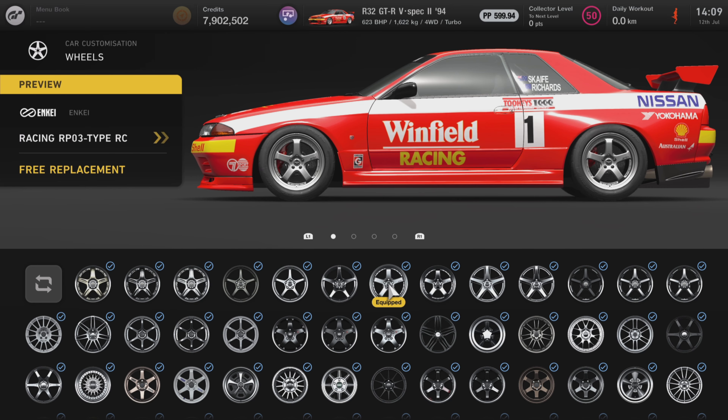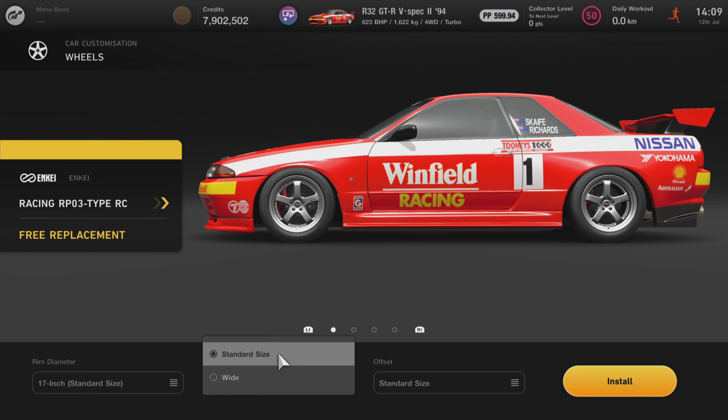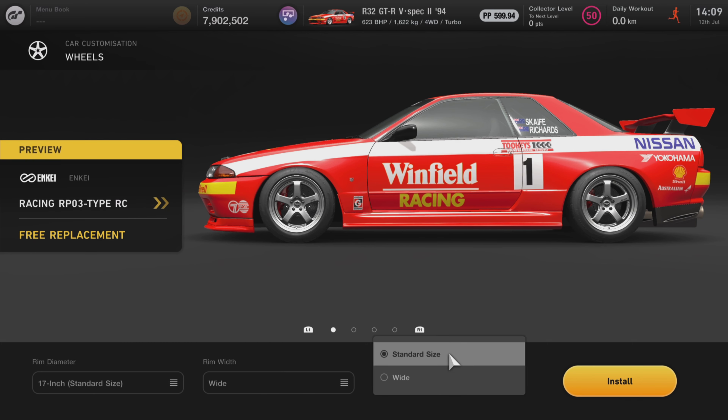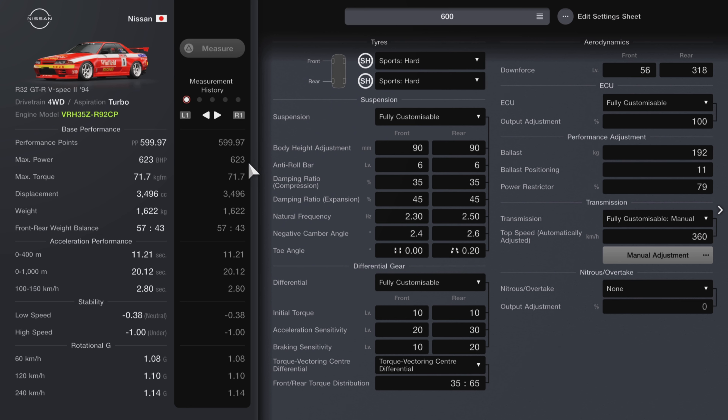For the wheels, any aftermarket wheels will do — choose basically what rim diameter you want, but you're going to want the wide rim width and the wide offset. So I'm going to power through this tune as there's a lot of information to get out — you might want to pause if you need to catch up. We've got 623 brake horsepower, with amazing maximum torque. Acceleration performance is phenomenal: 11.2 second quarter mile, 20 seconds over the kilometre. It's very stable. We've got sports hards front and rear.